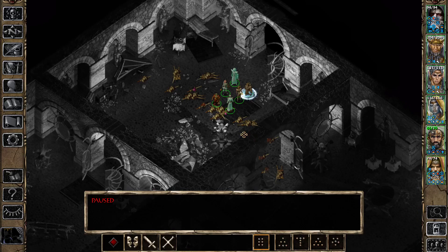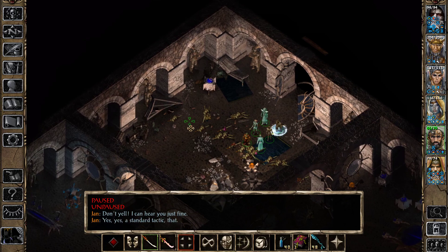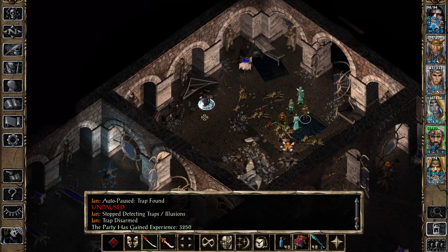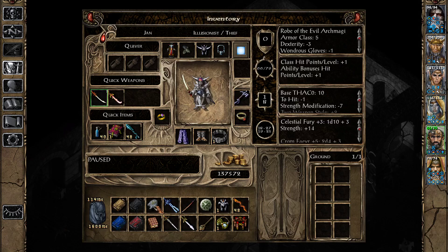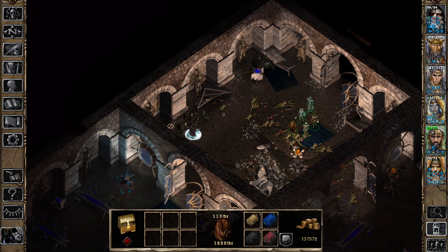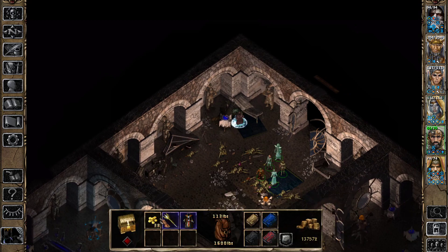Hello everyone, welcome back to the channel. My name is Cordamt and we're back to continue our playthrough of Baldur's Gate: Throne of Baal. We are currently exploring level 4 of Watcher's Keep, which is the level that has the Machine of Lum the Mad. We have met Karsten, dealt with the magic golems outside, and came here to clear out this Githyanki encampment. I've checked out the loot on the ground and now I'm checking the containers.